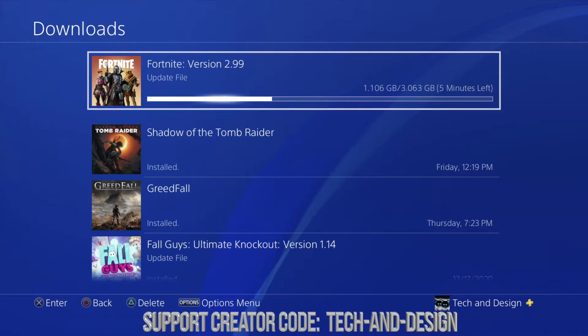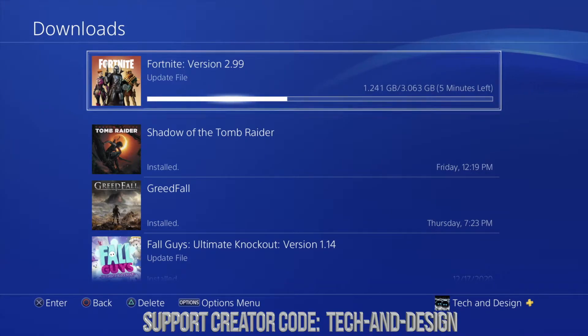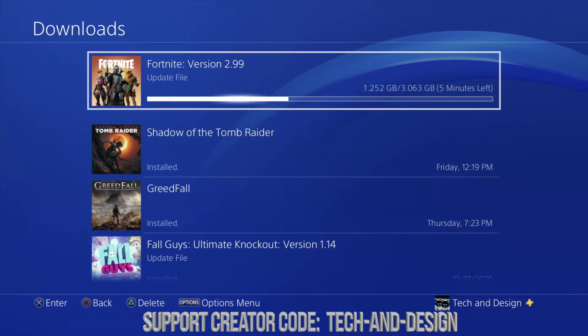You cannot — and don't even try to — launch Fortnite while it's trying to update. It's also a good idea to keep your PlayStation running. Don't let it die or turn off by itself if it's running any updates for this game.